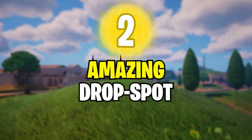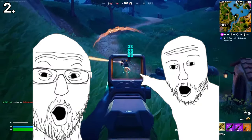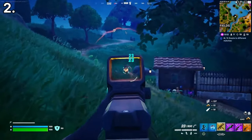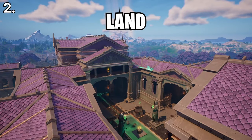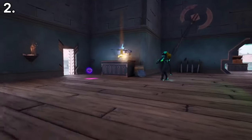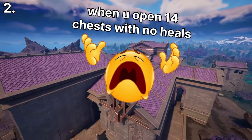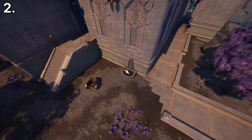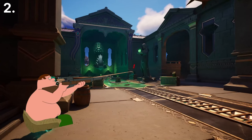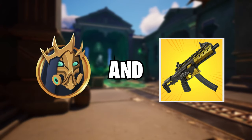The second amazing drop spot is inside the Underworld. Hades' Mythic SMG is one of the best guns in the game, so pushing for it off spawn will help you always outgun your enemies. Land inside this balcony here, get the rare chest first for a good weapon, then loot the other three chests in the same area. If you don't get any shields, there is a chug barrel behind the back of the building. Now you can clear out the POI and defeat Hades for a medallion and a mythic gun.